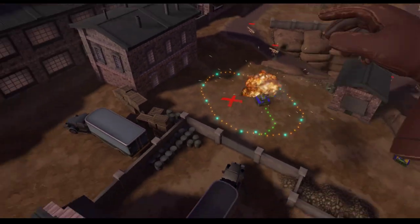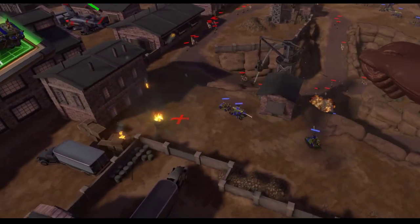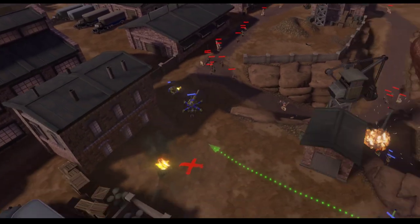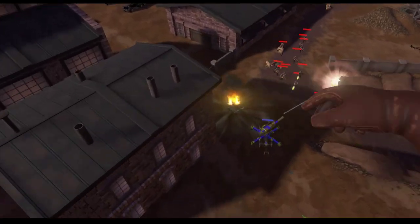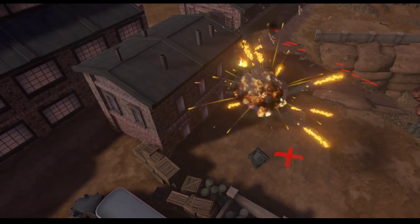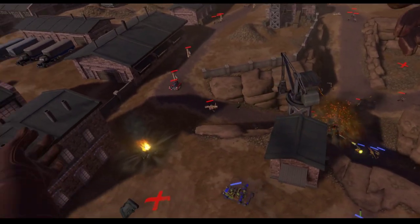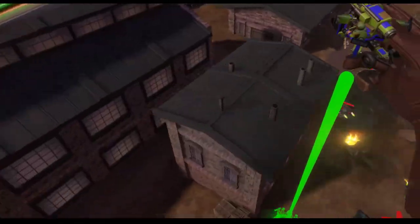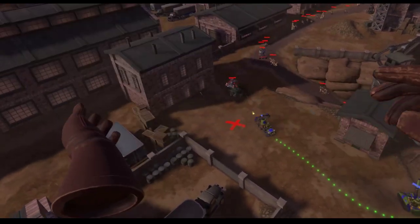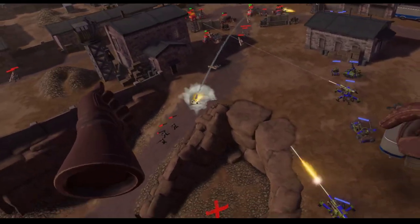Always be moving. Bombers usually have a very hard time hitting moving targets. Check out how slow the anti-tank gun moves — you aren't really dodging any attacks with these. You're just going to sit there; you can move it, but you're not really dodging, you're just prolonging the inevitable. The movement is good for moving them closer and closer as you focus your attack.